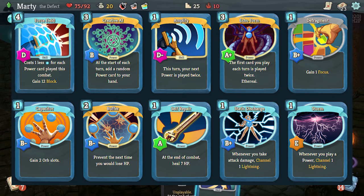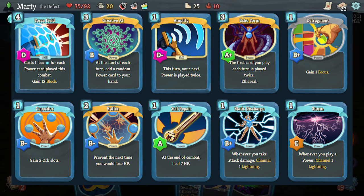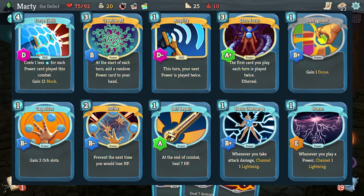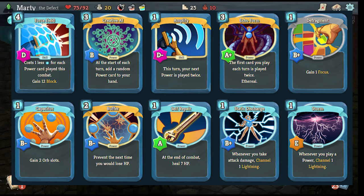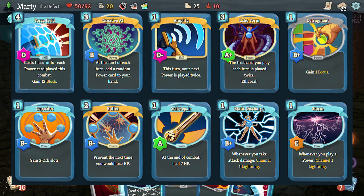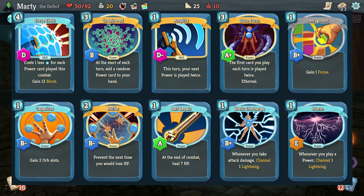Storm is phenomenal - whenever you play a power card, channel one lightning. Get a few of these and start playing your power cards, and it feels like when you play a power card you're not actually wasting a turn because you're still dealing damage. Static Discharge is quite situational - whenever you take damage, channel one lightning - but it's phenomenal. One of the best interactions I've had with this is those birds that fly around and deal six times one damage - so they hit you six times for one, and every time they hit you, you channel one lightning. So yeah, this is kind of the powers build. There are a lot of powers that work well and a lot that don't, so be careful.